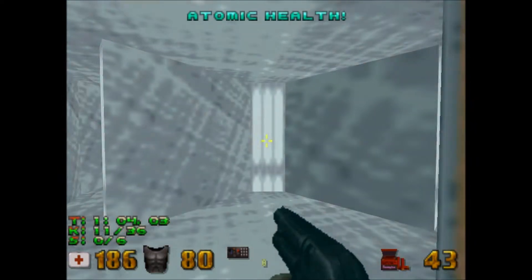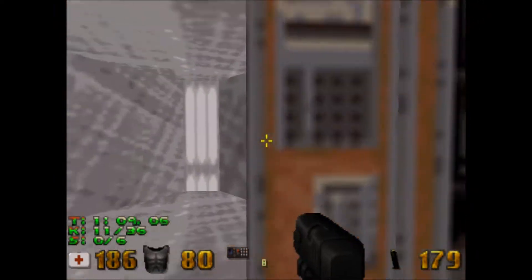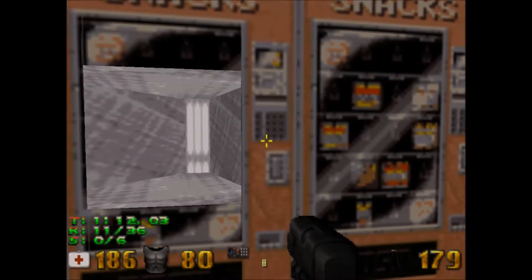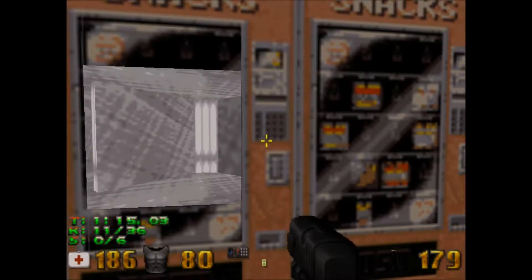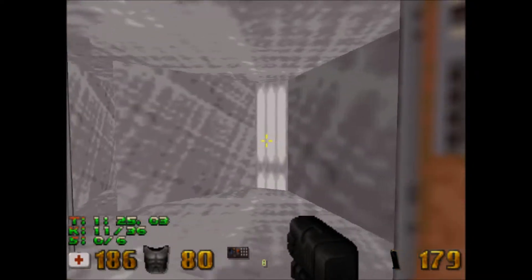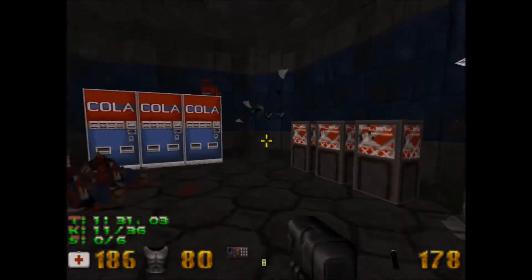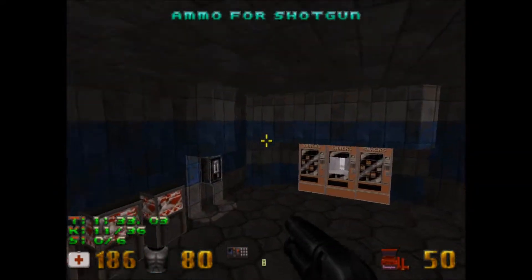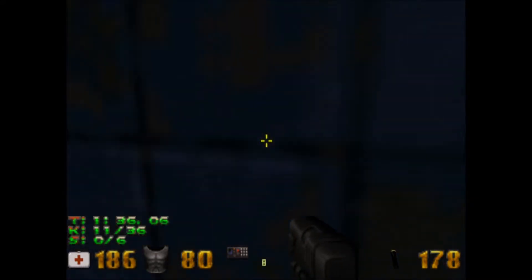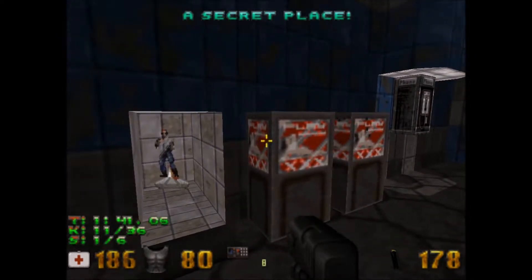I made it more painful for myself than I probably needed to. But anyway, this is a cool little trick — kind of the same effect you have on Episode 4 Level 2 on Atomic Edition. I think it's Duke Burger. It uses the same little thing, so nice little design trick. Here we do have the first secret of the map, with a holoduke in it and looping sounds in Duke Nukem Total Meltdown style.